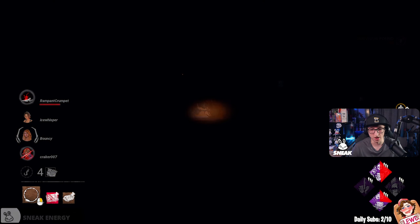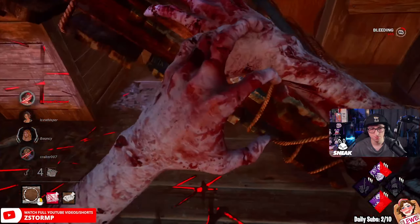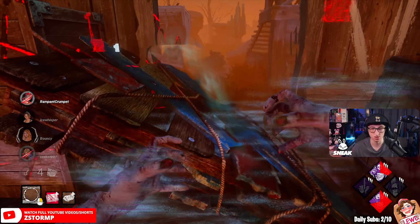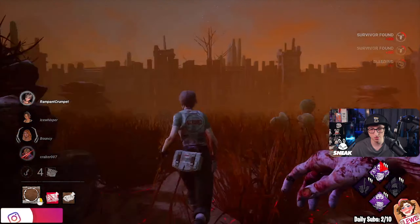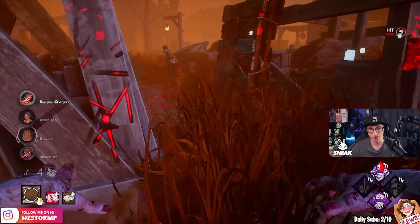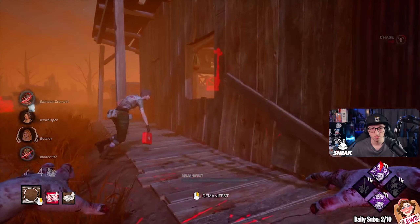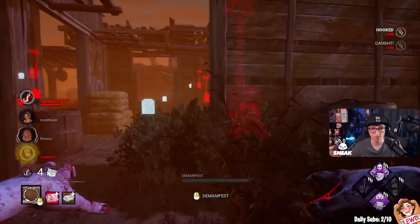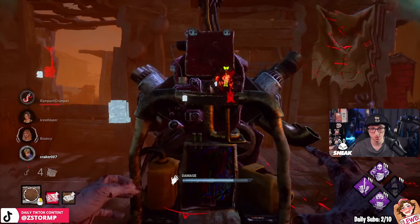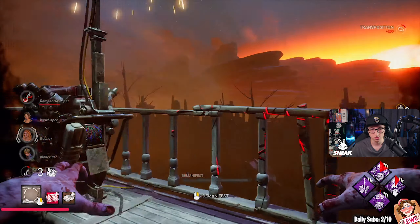Do a little bit of mind games. There we go, they're picked up — I've got rid of Shack which is good. Deadlock activated that gen. They've got the heal. Two people on that far back gen on top — I'm going to teleport to it. They just tapped it.